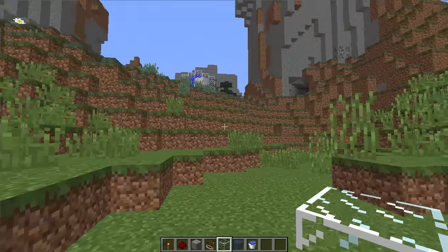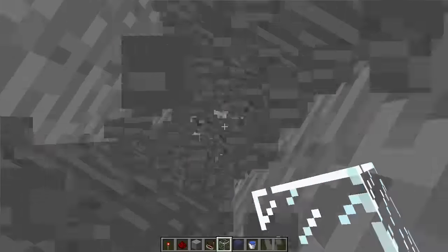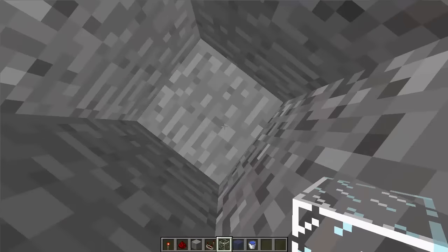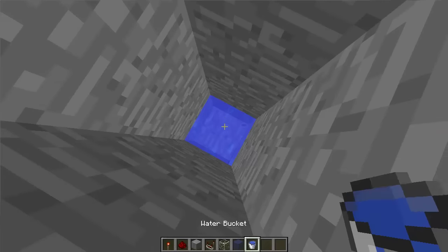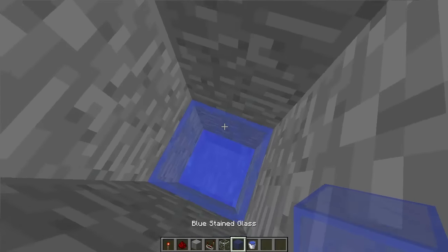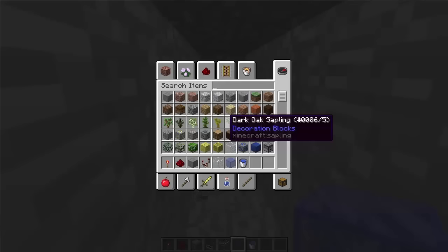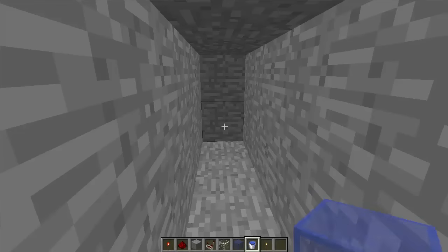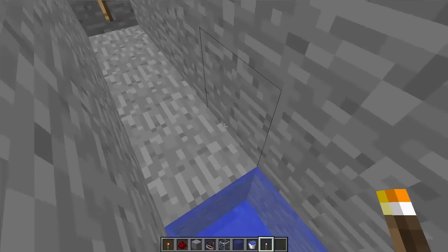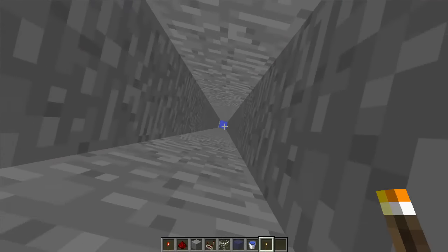Obviously if you're going to make this trap on a real server, you'd want to dig a hole straight down until you have enough fall distance where they're going to die. Then you do the same thing: water and then glass. I would also like to add a little tunnel like this, because if you have a tunnel and a torch it makes them think that it's something beyond just a one-by-one hole, especially if you're looking at it from above, especially at night.